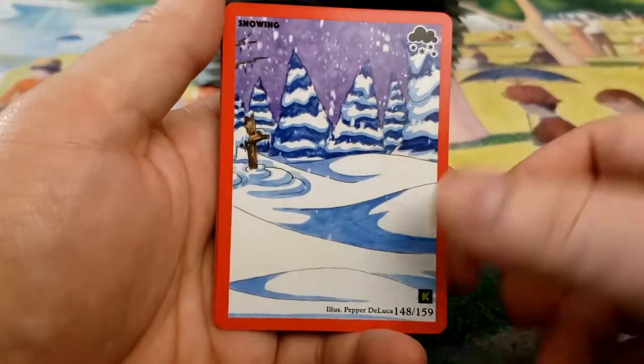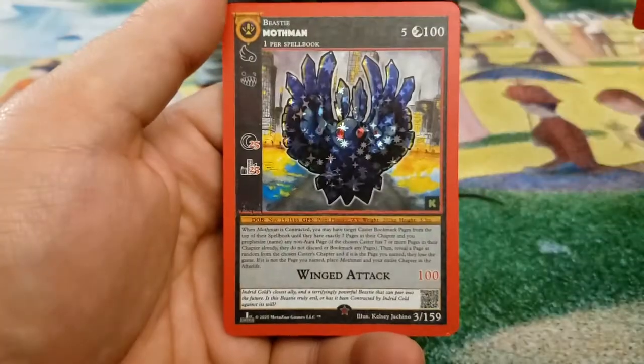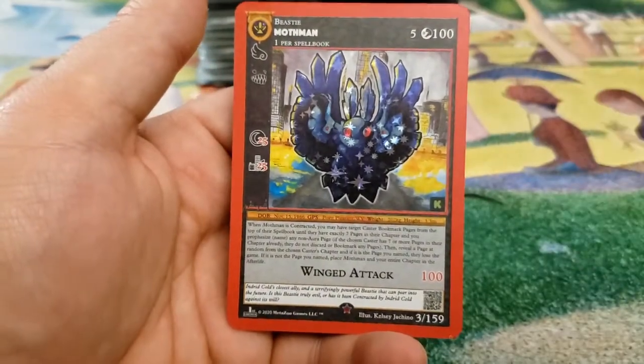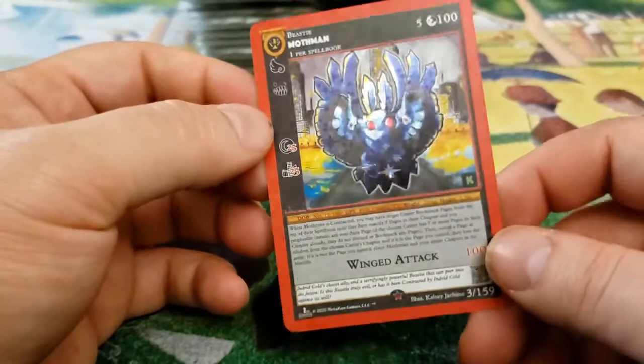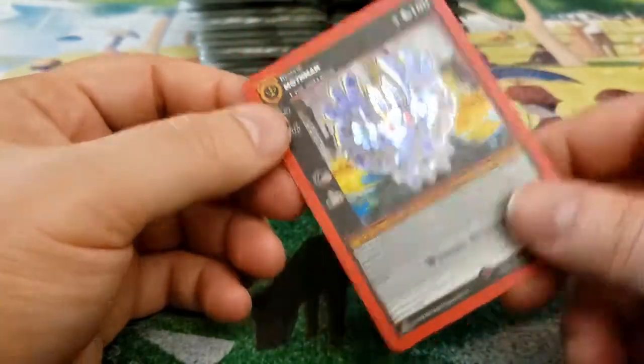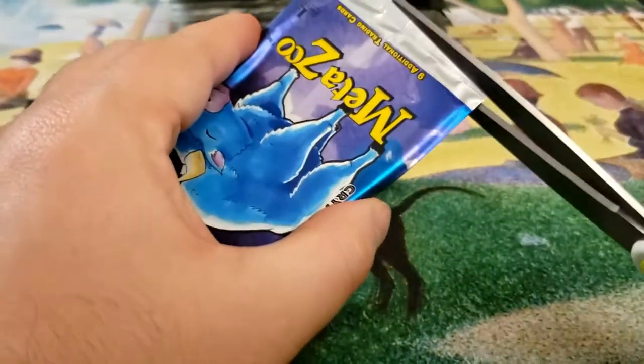So this is actually a Terra and not an Aura. And our rare in here is Mothman, Reverse Holo, which is actually a pretty cool pull. Not gonna lie. With Chibi Mothman, you could make a really nice dark deck with this, which I kind of want to do. That'd be really cool.